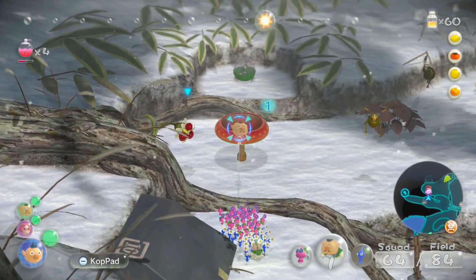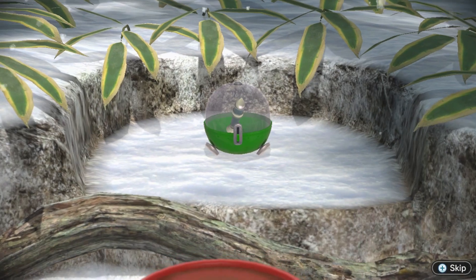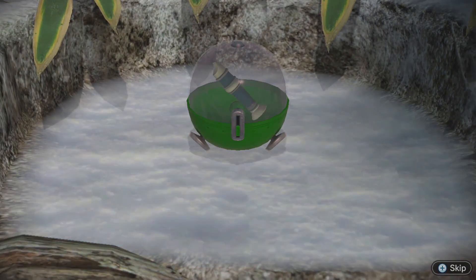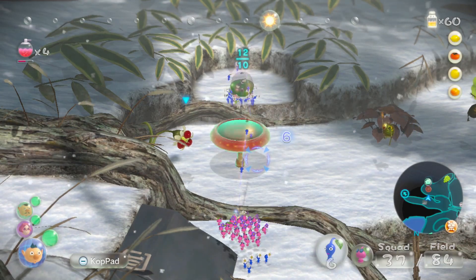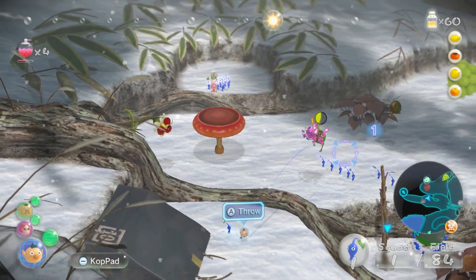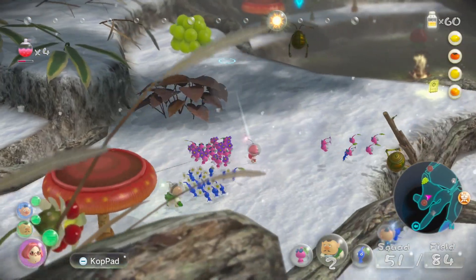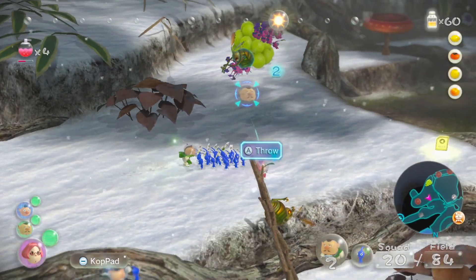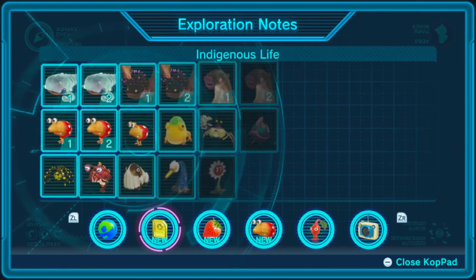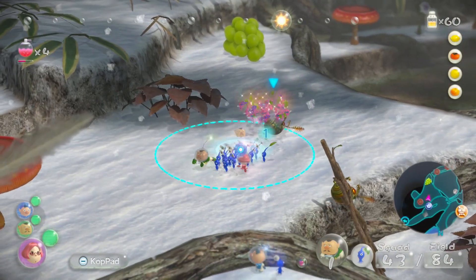There's like a thing over there — what is that? Is that a flute? This thing looks so familiar — I need to get it back to the Drake so I can analyze it. I would like to target that. Scored a direct hit with a rock Pikmin to bring it down to earth — good to know, but flying guys seem to do the trick.